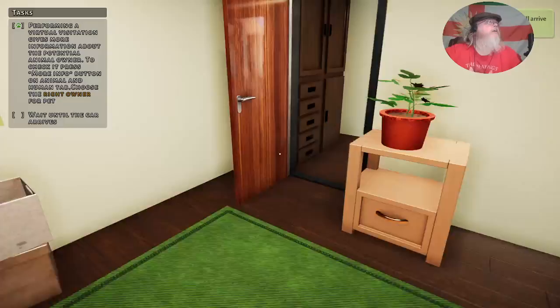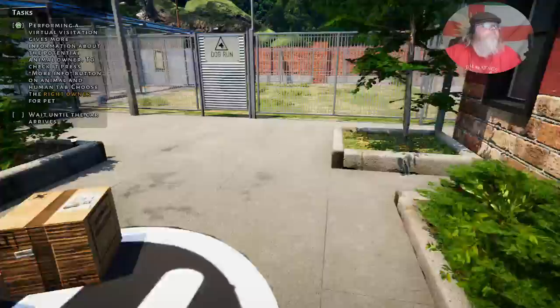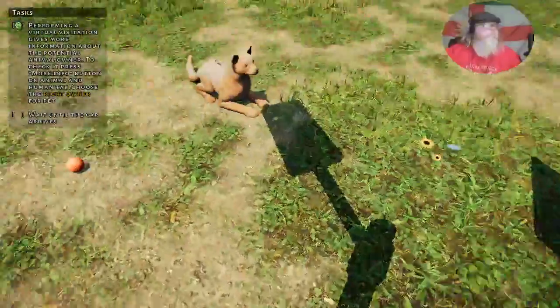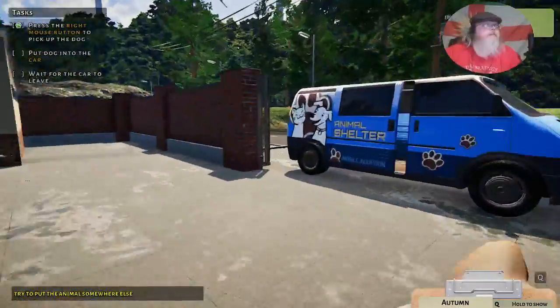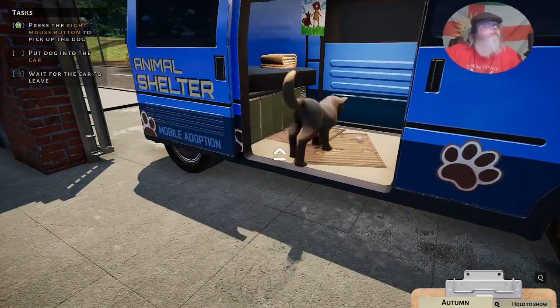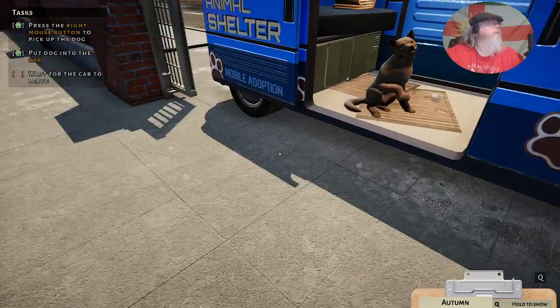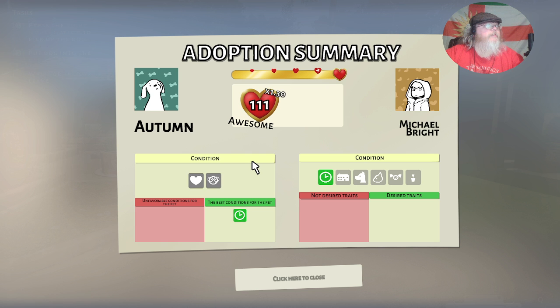We'll match them up. Let's get Autumn ready. There they are — head over, come down. Hi, Autumn! Then you get to see how well you did: 100! Awesome — 130, 12 reputation points. So our reputation with 130 is now 142. Nice.